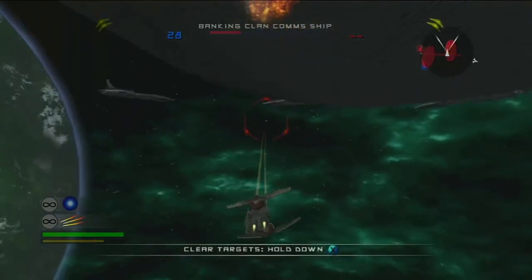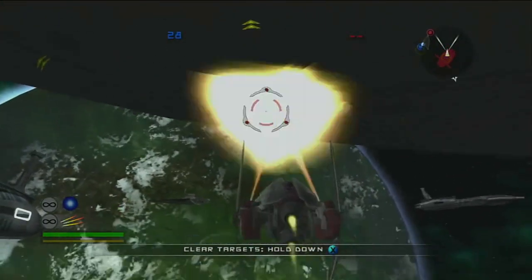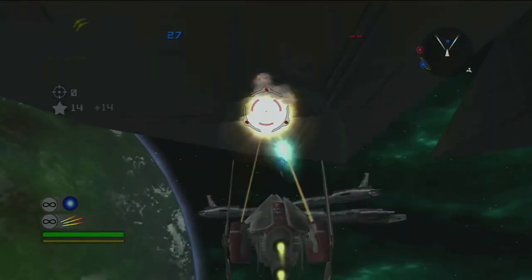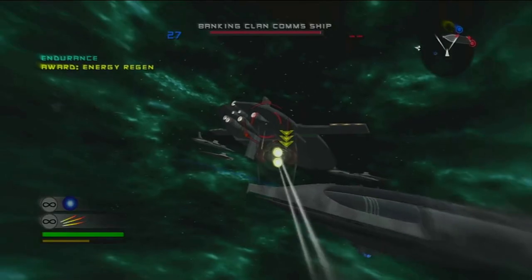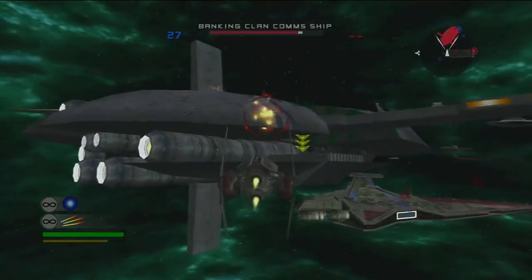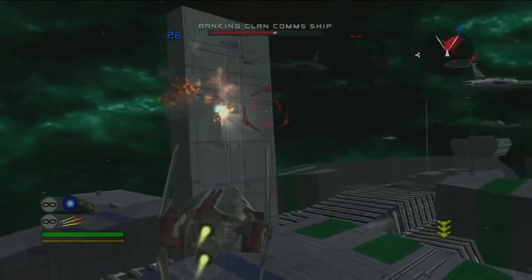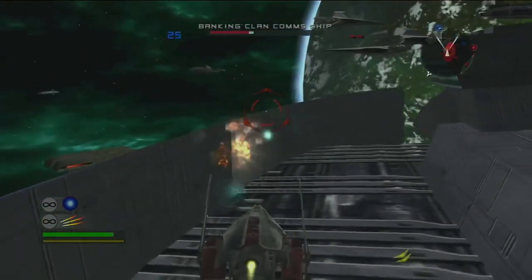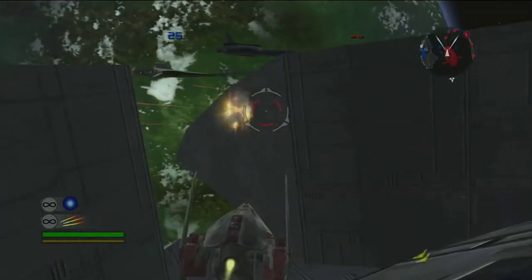The first objective of this space battle is we've got to destroy these two banking clan comms ships. Alright, that's one — one more to take out. I chose the V-Wing because of the bombs. Bombs deliver more damage to things like critical systems and frigates. So if you want to destroy critical systems and frigates faster, hop into a bomber like the V-Wing or CIS strike bomber.